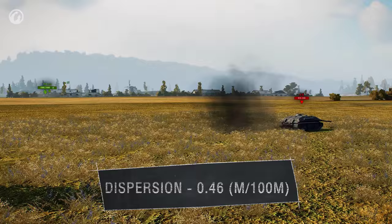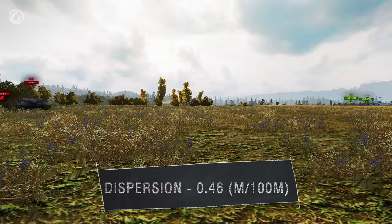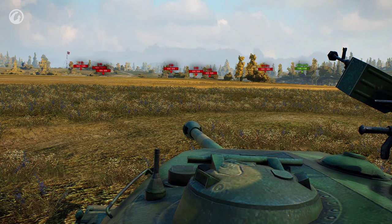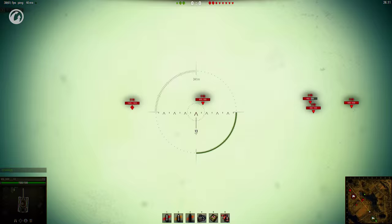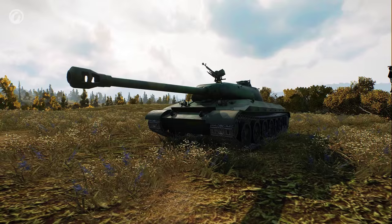The gun can be quite accurate. The Chinese gave the 112 a sniper view range of 380 meters — that's 30 meters more than the IS-6's view range. But that aim time: 3.4 seconds. You'll have trouble tracking moving targets. You're better off stopping and waiting for them to run into your gun sight.